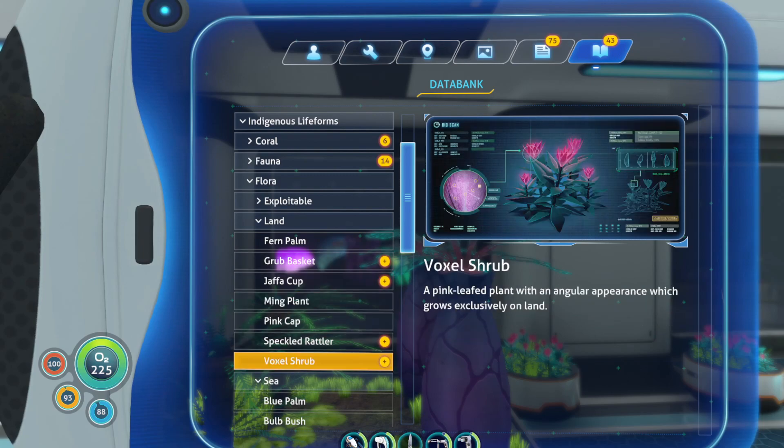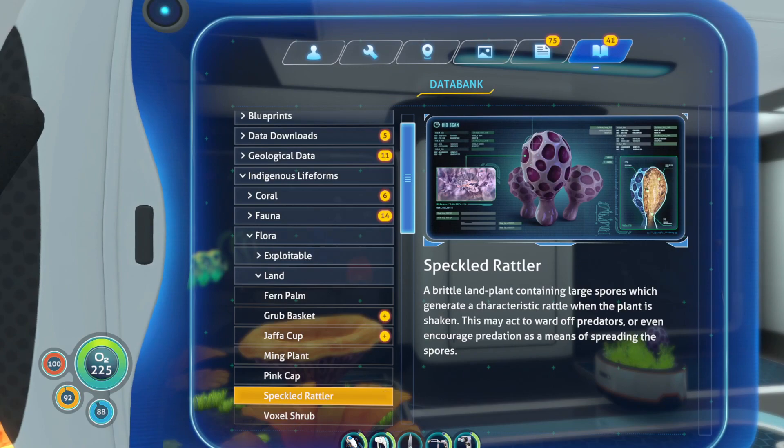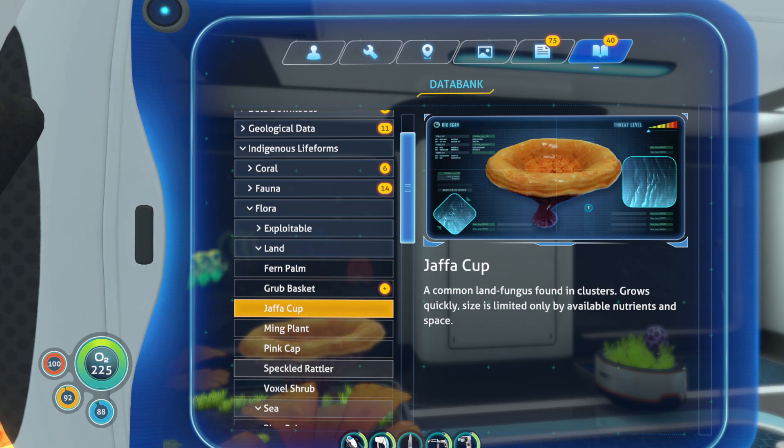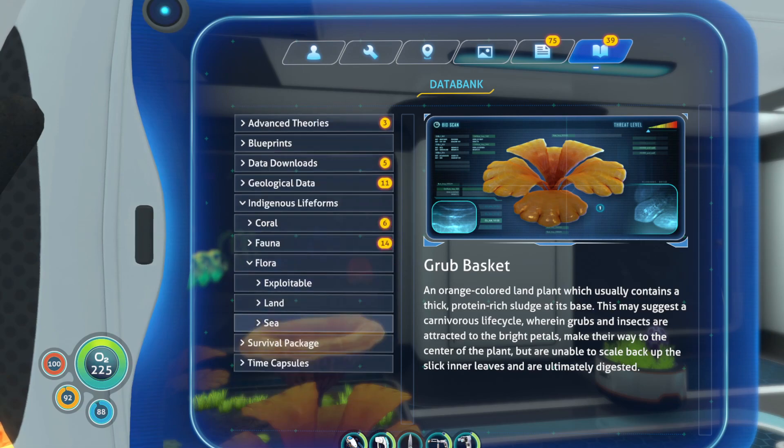So then we have the voxel shrub — a pink leaf plant with an angular appearance which grows exclusively on land. We also have the speckled rattler, the grub basket, and the java cup. A brittle land plant containing large spores which generate a characteristic rattle when the plant is shaken — this may act to ward off predators or even encourage predation as a means of spreading spores. A common land fungus found in clusters, grows quickly, size limited only by available nutrients and space. It's an orange-colored land plant which usually contains a thick, protein-rich sludge at its base. This may suggest a carnivorous life cycle wherein grubs and insects are attracted to the bright leaves, make their way to the center of the plant but are unable to scale back up the slick inner leaves and are ultimately digested — so it's like a Venus flytrap. But that's our flora, guys — we made it through.